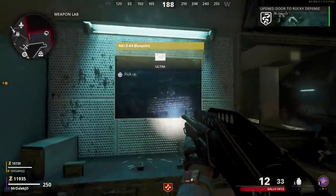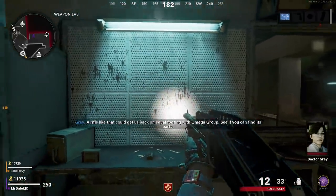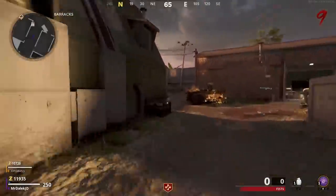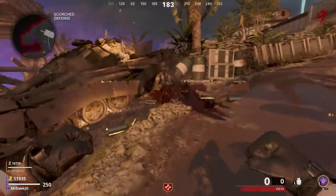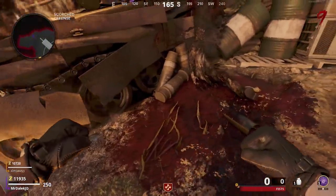Once you've picked that up, we can move on to the next step, which involves going to the Scorched Defense side of the map. Just follow through the helipad, past the barracks, and then you'll be in Scorched Defense. On the far right side, by the burning tank right at the back of Scorched Defense, you will see a body part that will have appeared, as well as a Weapon Trial folder that you can pick up.